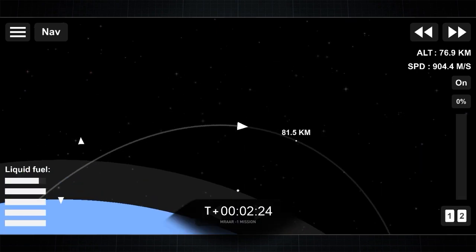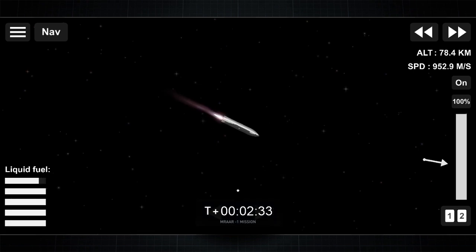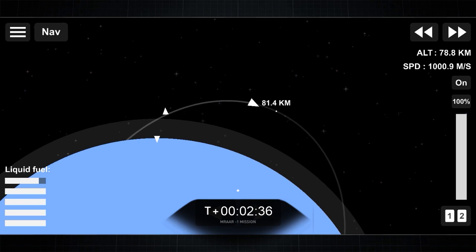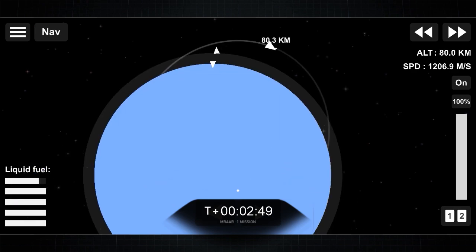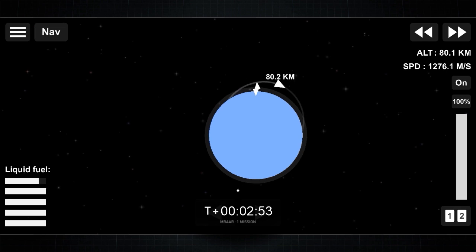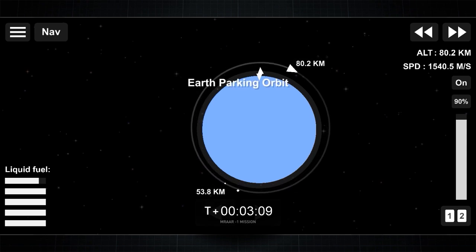Now the booster is reaching its apogee and ready to fall back into arc. We will continue into the second stage. Today's launch was brought by our customer MES company, which is using our launch service program to launch their rover into Mars. The rover is called MRAAR, or Mars Research and Analysation Rover, sent directly from Earth using our Starship orbital cargo variant. After the vehicle reaches its escape trajectory into Mars, we will deploy the payload and return the orbital cargo vehicle to Earth, and release it for the next mission. Nominal parking orbit. And CECO.